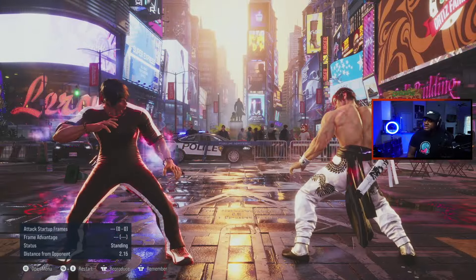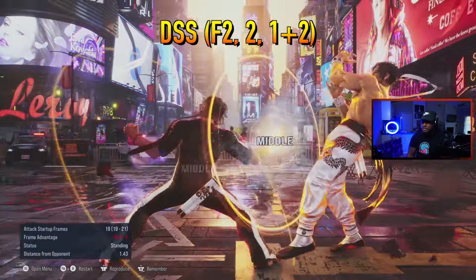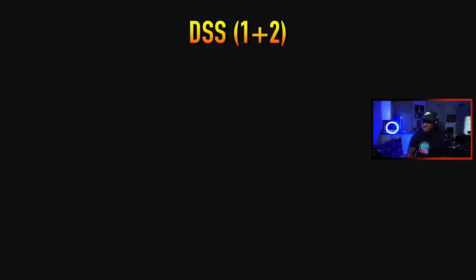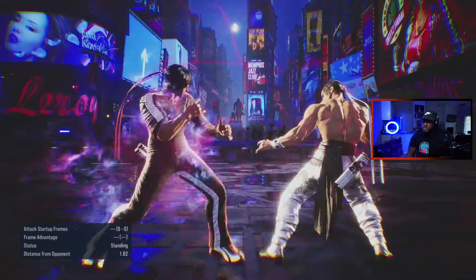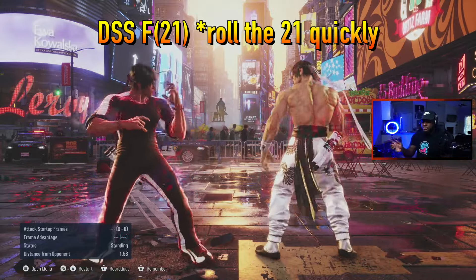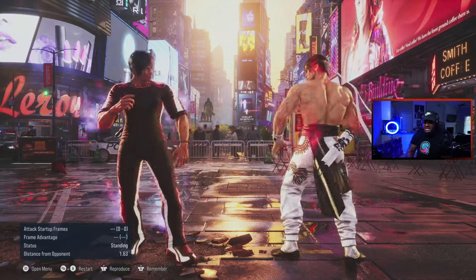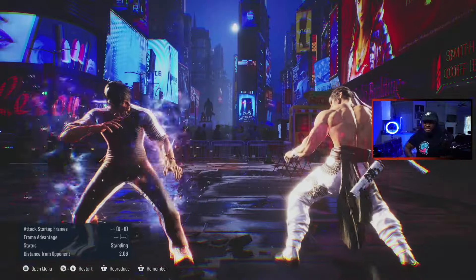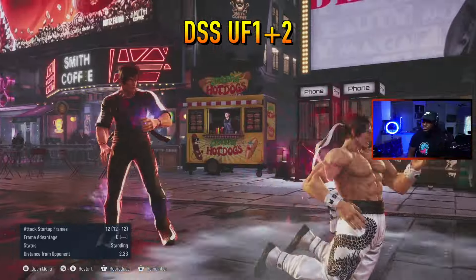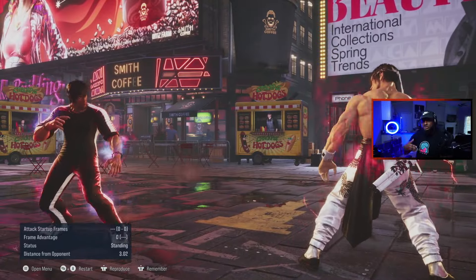One more time for F+2,2,1,2 — looks like that. Then we have the nunchucks which is 1,2,2. Then we have the 6-inch punch which is 4,2,1 but you roll the buttons really quickly — just flick your fingers across and it's plus on block. I use that in the corner all the time because it has wall bounce, so you can set that up into a 1,2,3 to keep the pressure going. Last but not least we have the throw which is u+4,1,2. So those are all of our DSS or Dragon Charge attacks.